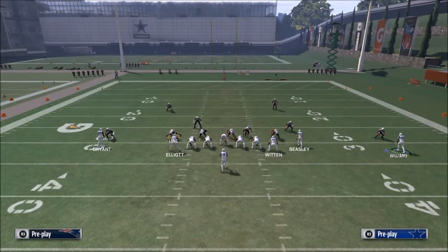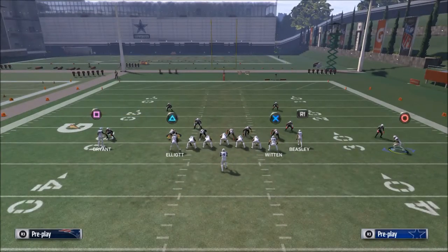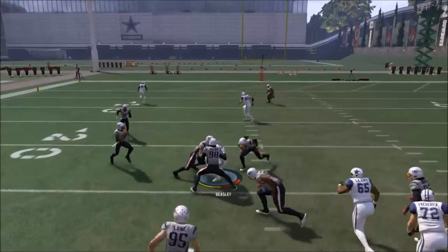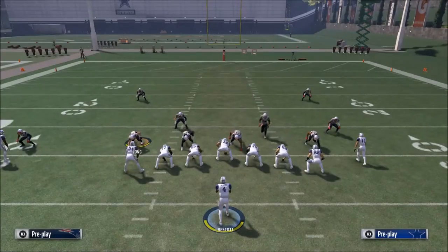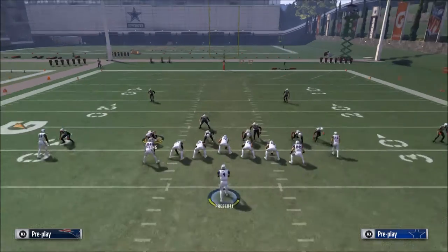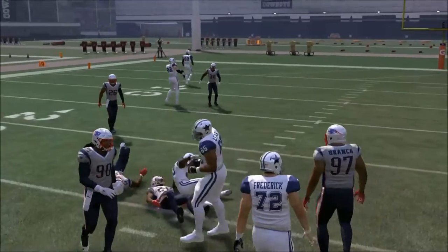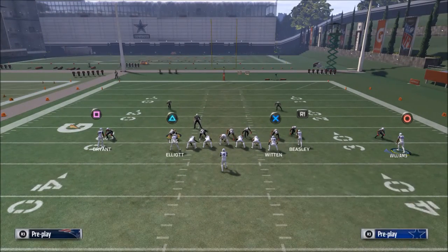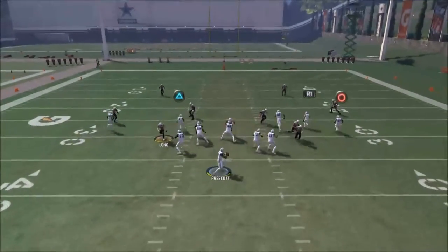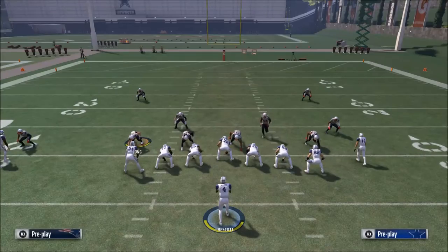If you want, you could put Williams on the out and leave Cole Beasley on the in for better route running, but I like Williams' route a little better than Beasley's. You can also motion-snap Williams — just a little motion coming in — to get him a bit better separation against man coverage. What you'll find is that a lot of people are just running Cover 2, and when they don't run that hard flat, you've got that quick out to Cole Beasley, so don't be afraid to throw that consistently.